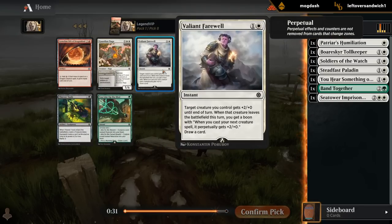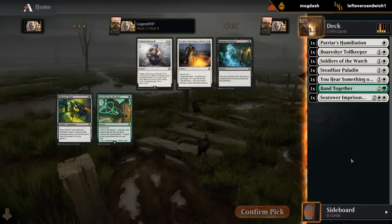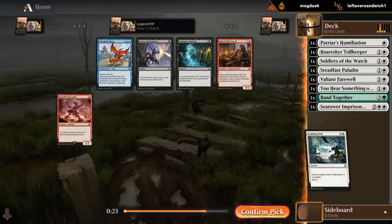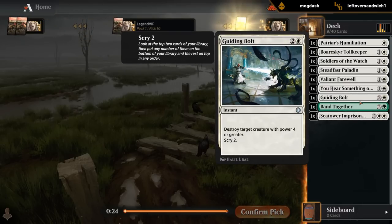Farewell — not a bad trick. Pumps a creature, and then if it dies, the next creature gets a power bonus and we draw a card regardless, so it replaces itself. Naga could be a nice curve topper but seven mana is quite pricey, so I don't see myself necessarily playing it. All right, so we've got a relatively low curve but could use more creatures. Dead wheels had Guiding Bolts, which I'm happy to have as a one-off, but typically don't want too many of this effect.